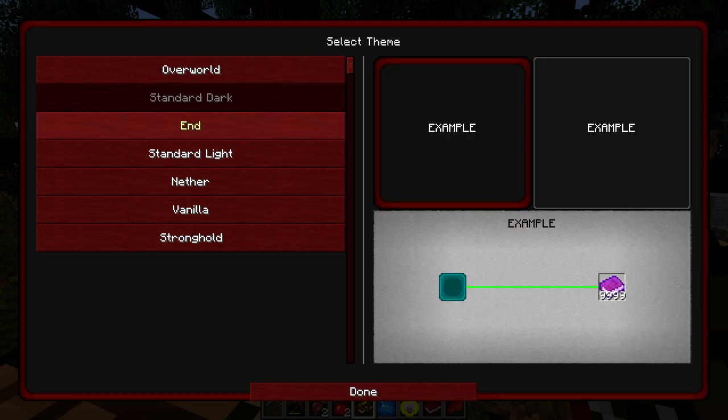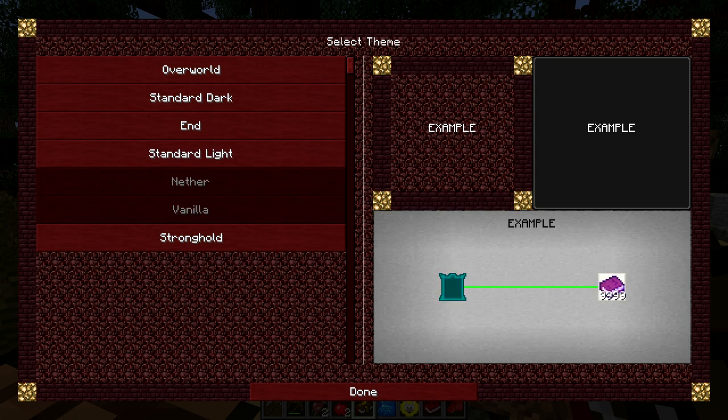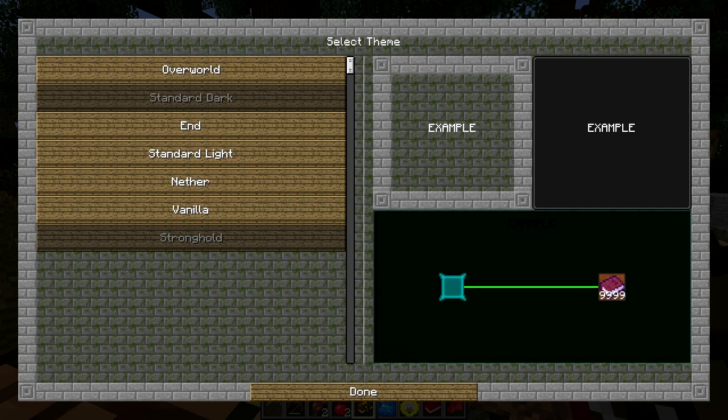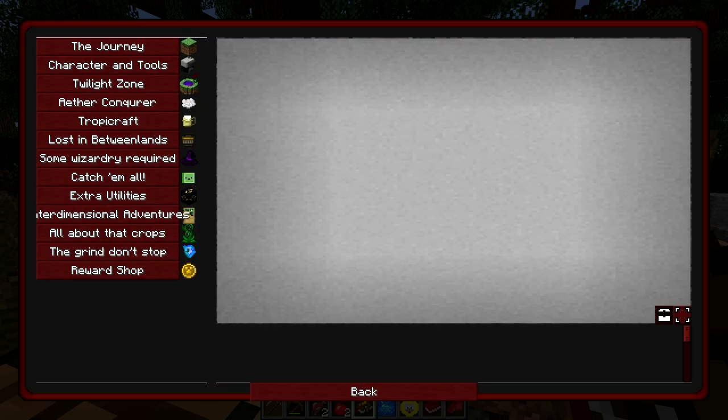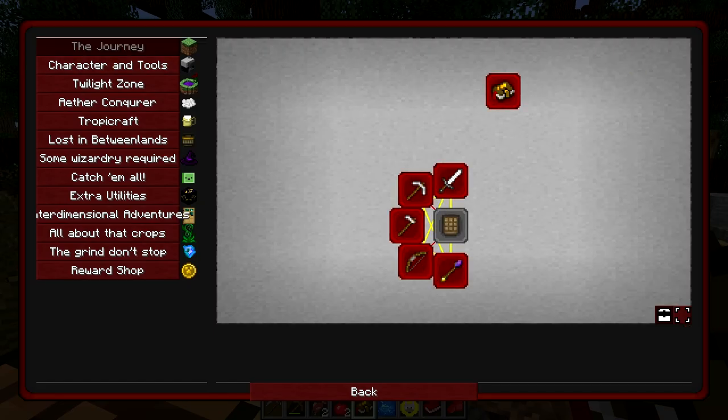Oh my god, there's a lot of information already. Choosing the theme: Overworld - ew. Standard Dark - not bad. Standard Light - I'm going blind. Nether - nah. Vanilla actually doesn't look too bad. Stronghold - I think Standard Dark is probably the best looking. So we have: the Journey, Character and Tools, Twilight Zone, Aether Conqueror, Tropic Craft, Lost in the Between Lands, Some Wizardry Required, Catch Them All, Extra Utilities, Interdimensional Adventure, All About the Crops, The Grind Don't Stop, Ward Shop - this is gonna be a big modpack, man.